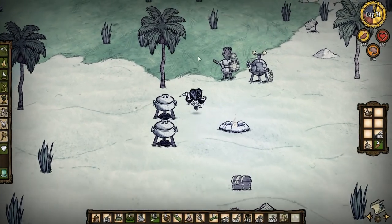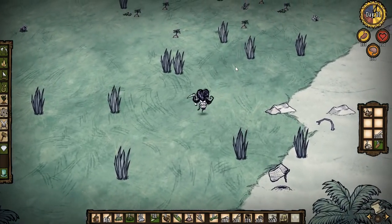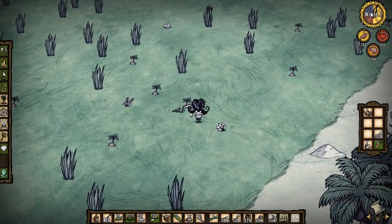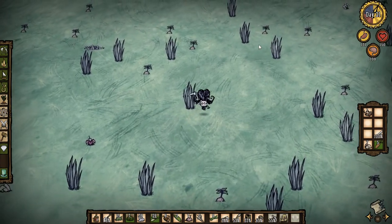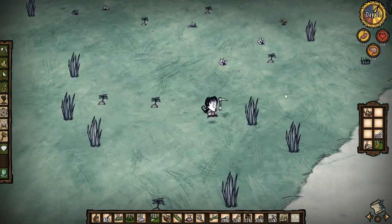Welcome back guys. I think we need to do a bit of prioritization because I've been doing a bit of research, and we are now coming into the hurricane season. It's gonna get really windy and nasty and horrible, and the thing that we're gonna need is some coral.